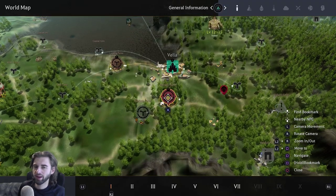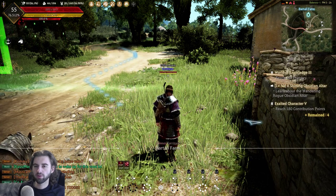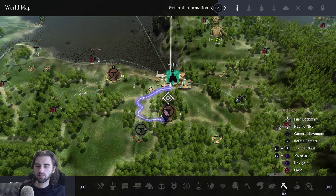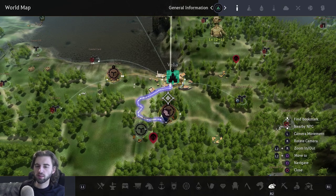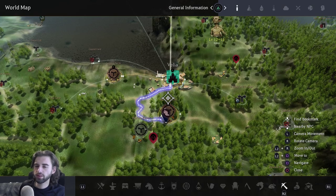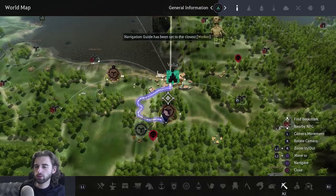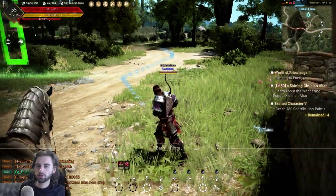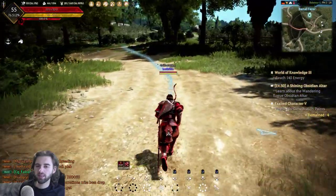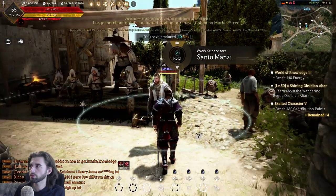Now navigate back into Velia and find the work manager. To do that, open the map and press down on the D-pad — this opens all the different merchants available in the game. Look for the pickaxe icon located in the bottom right corner, the third from last option. Press R2 and that will automatically plot a course to the work manager. Click the left analog stick in and you'll automatically path to the worker. The Velia work supervisor is this dude right here — hold triangle to interact with him.